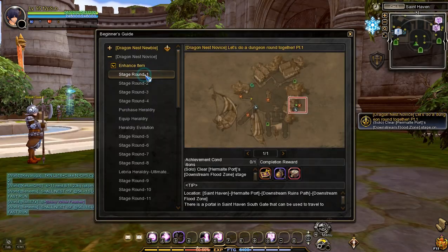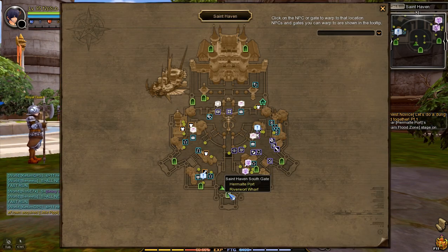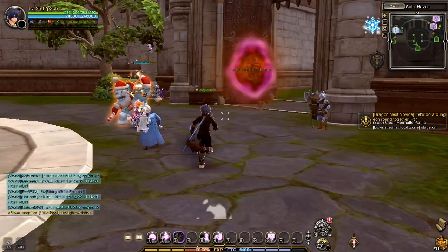The next task is to clear the Stage Round 1: clear Flooded Downstream Ruins at Labyrinth 1 difficulty. Go to Saint Haven South Gate, go to the Portal, and go to Hermalti Port.